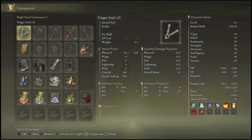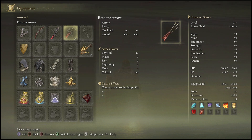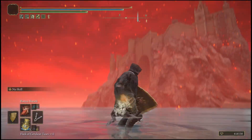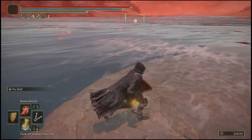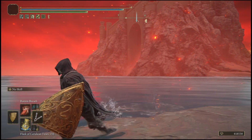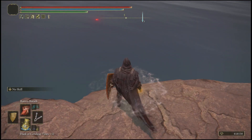For glitch number two, here's what you'll need: a Finger Seal, a bow, and some Scarlet Rot arrows. If you don't know how to make these, it'll be in the pinned comment. You'll also need a shield — if you don't have the Brass Shield, you can get it at the Gate Front by killing the guards. Also, become familiar with the area right next to the castle where you can see the little tunnel underneath — remember this spot because you'll need it for the glitch.